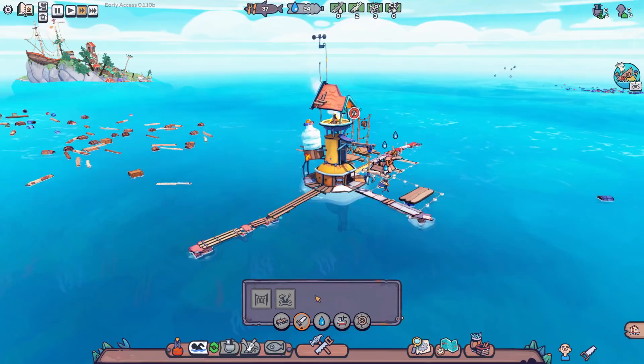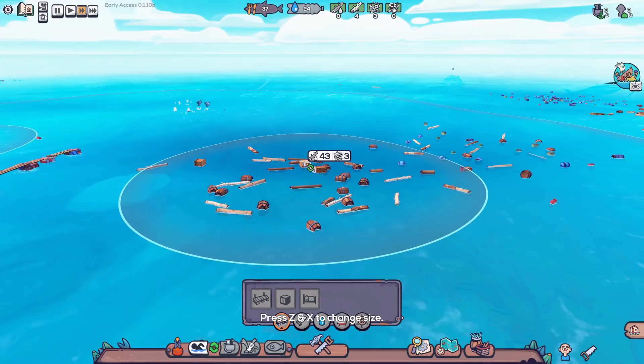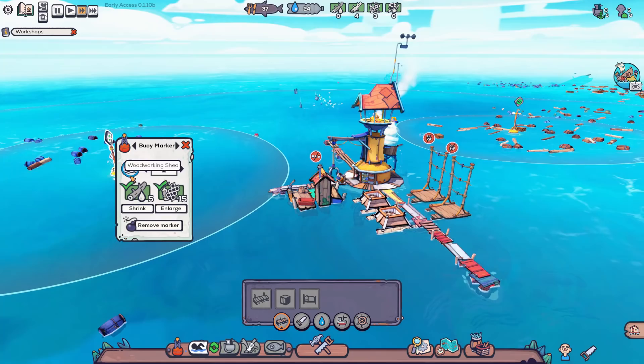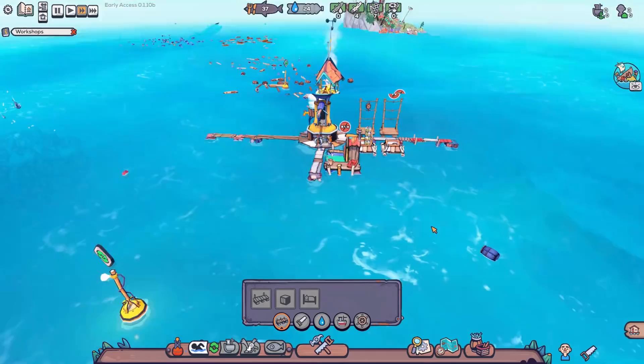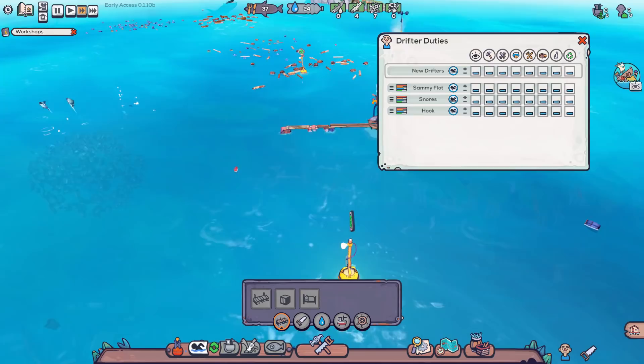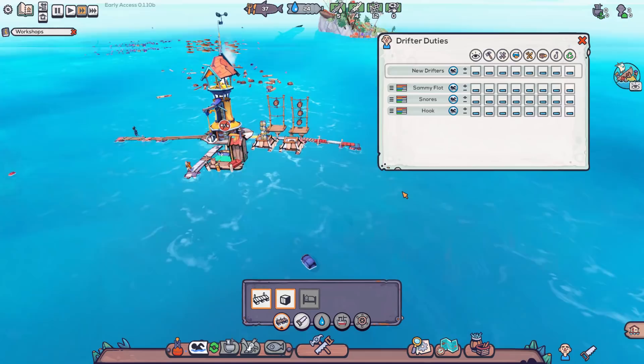We've used up our wood so we don't have enough to make living quarters anymore. We're getting more plastic than wood right now, so I'll set up another buoy for wood collection with two people on it, and lower the plastic buoy to one person since we need less plastic. There is a way to set priorities for your people too — you can click in and increase their priority for different tasks.